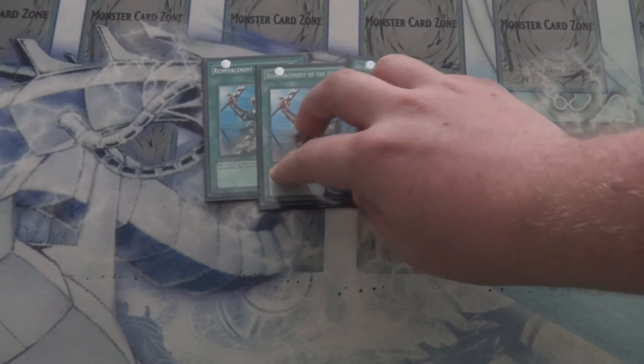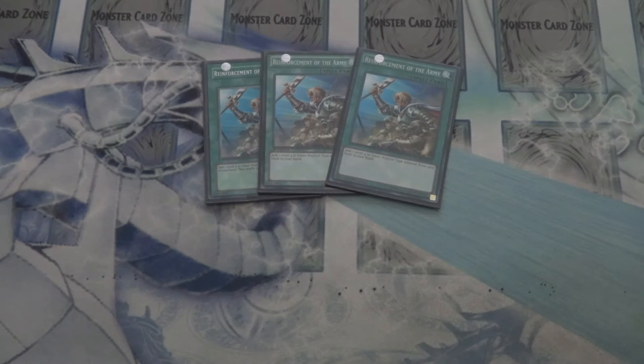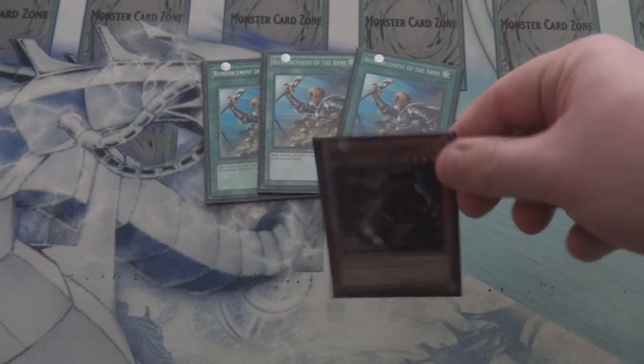So that is it for the monsters — on to the spells. We run Triple Reinforcement of the Army, mainly to get to the Assault Halberds for the free special summon, or to get off those Armageddon Knights right off the bat. Like I said, it's a key card to lead off with in most of your games, and having Triple ROTA just adds to the consistency.